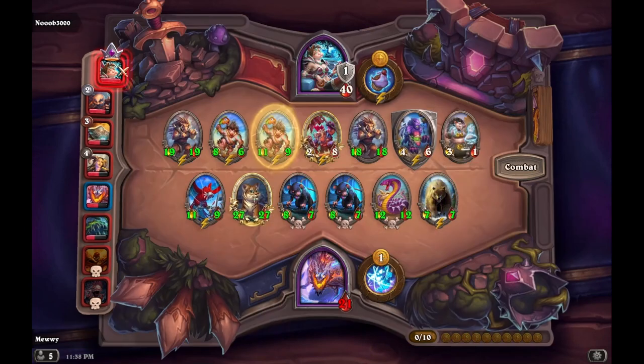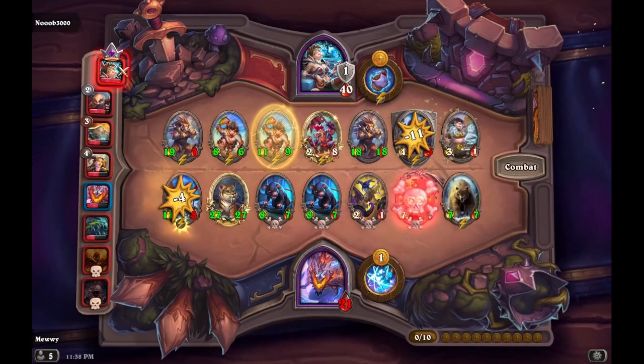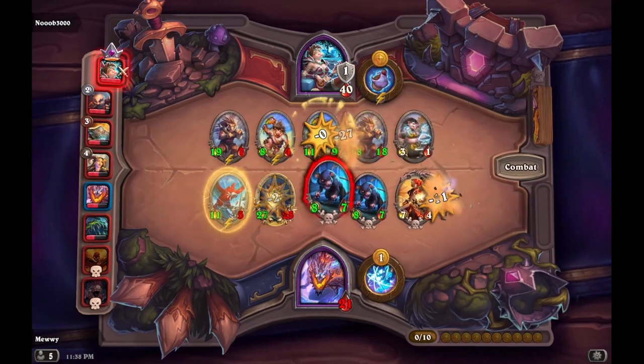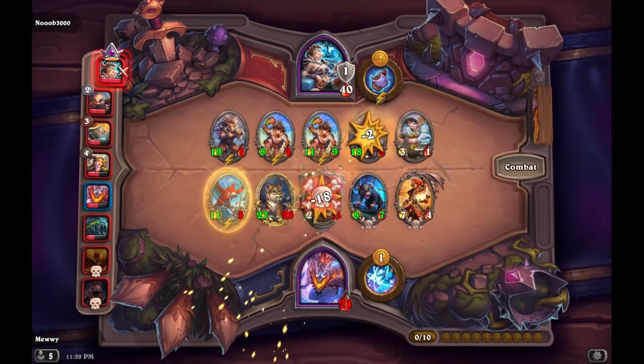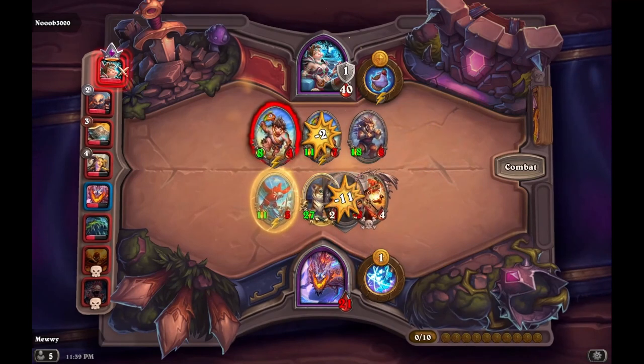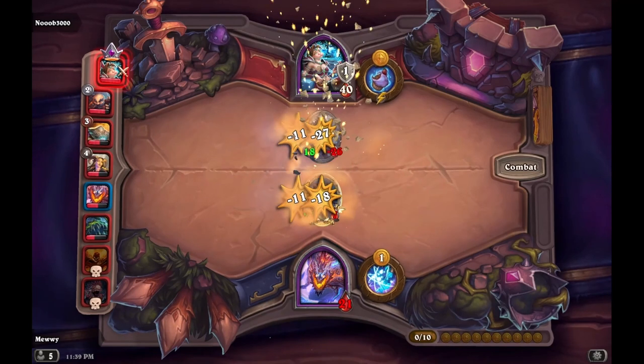Assuming you never get another win condition like Goldrin or Leapfroger, you need to start making triples of the beast that you're buffing. When you do, you have a chance to compete against other builds with higher stats. Since you will be spawning a lot of minions, it can easily overwhelm builds with low amounts of health such as poison builds.